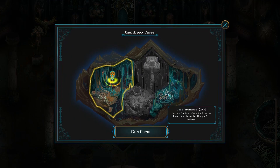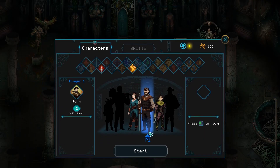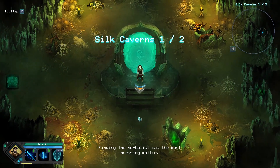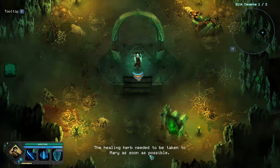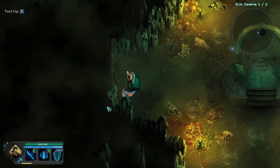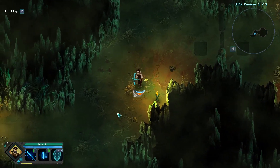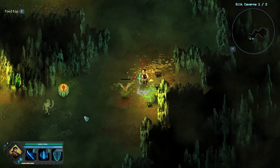So it's definitely giving me side quests that need to happen in the Lost Trenches, but I still want to save the dog. I'm going to quickly just run through the Silk Cavern again, because I know we got the two pieces I'm pretty sure you need to save the dog, but I'm just not triggering the story because I keep doing other stuff. Finding the herbalist was the most pressing matter — a healing herb needed to be taken to Mary as soon as possible.